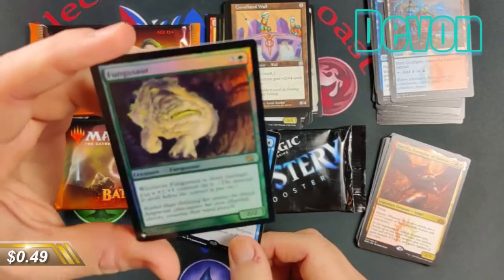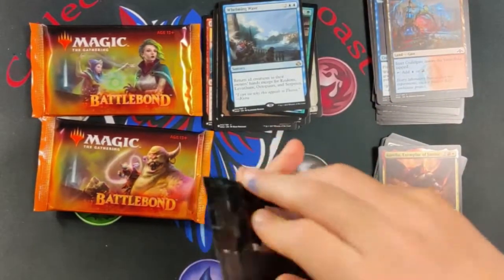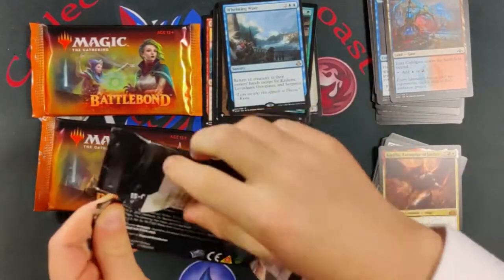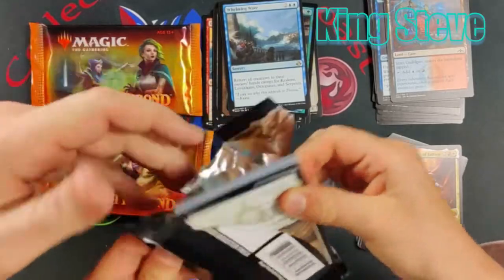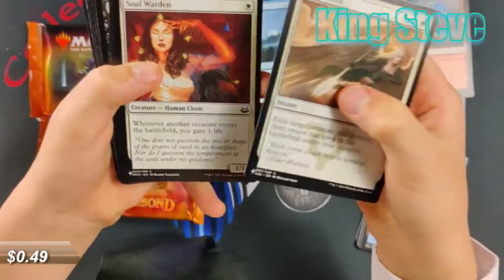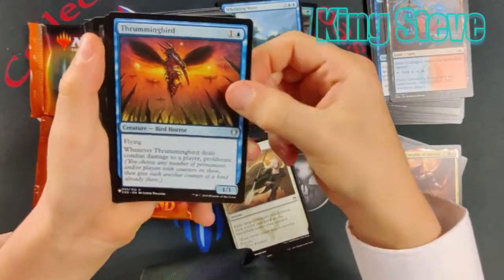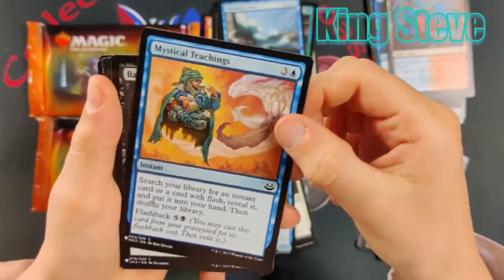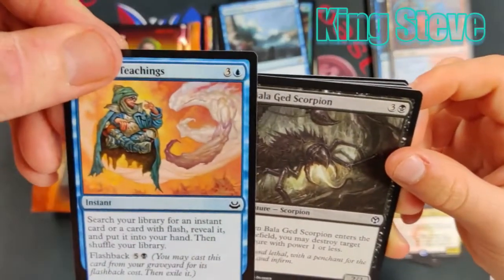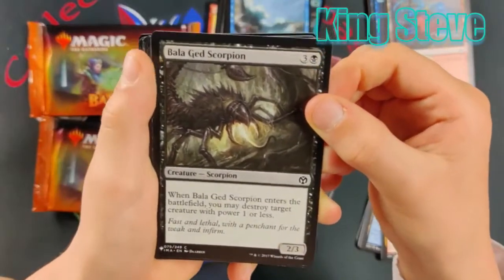Fungusaur — I think we've pulled that all day, we have. So we didn't pull huge value but I think we definitely pulled five to ten dollars with the cards there. One of those cards actually could be worth more; I just can't keep track of everything — so many cards in this set. Cloud Shift. Soul Warden. Thrumming Bird — that's an uncommon. Mystical Teachings — that's a tutor; it might have some value to it.